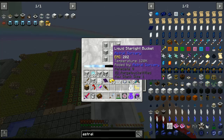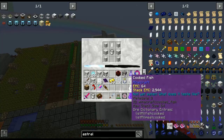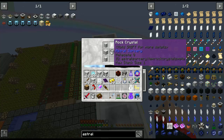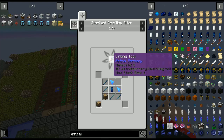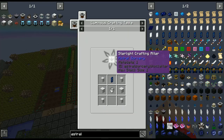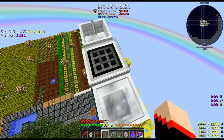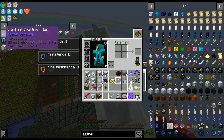Maybe it's not working because it's not nighttime. Let's see what happens if we... nope, nothing. The linking tool has to be made in the starlight crafting altar, which is made in the luminous crafting altar — and that's what we have. Usually it pops up and says something. That is the one we have, the luminous crafting table. So we need to get rid of that one. Starlight crafting.